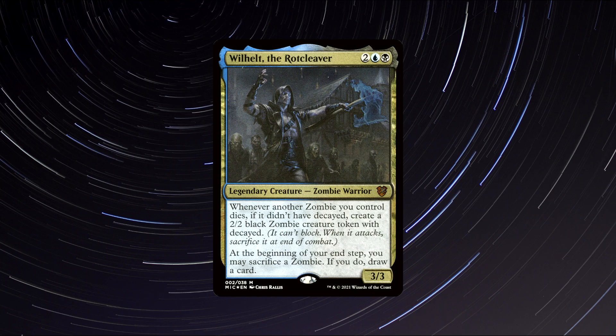Willheld is a very powerful commander in the format. For a total of 4 mana, we get a zombie that offers abilities that synergize so well together. He gives us access to a sacrifice outlet and a fantastic card draw mechanic. Furthermore, we get gifted Decayed zombies whenever another zombie dies under our control, so board wipes feel pretty sweet for us here. If you love zombies, you can't go wrong piloting Willheld. You can buy this commander for around $1.50.